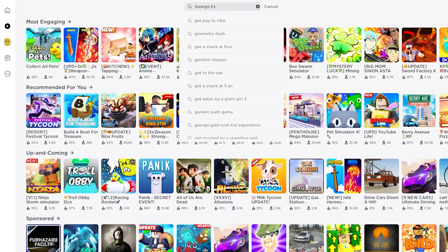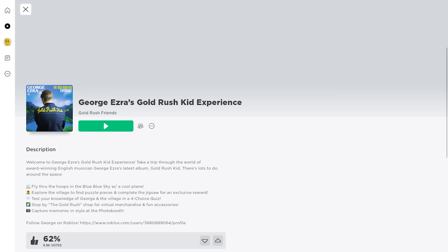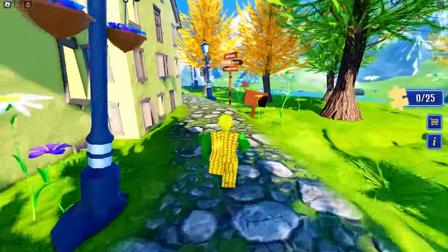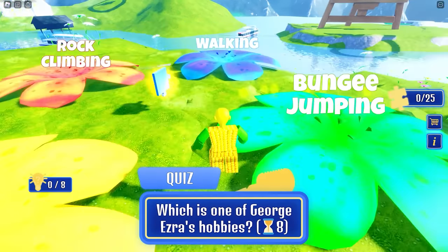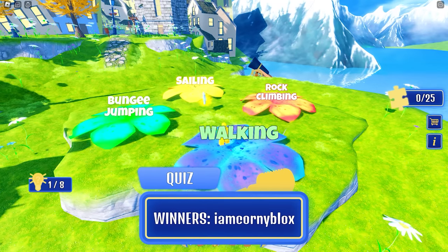Join this game called George Ezra Concert Experience — select the first thumbnail. We're about to unlock a free 3D shirt in this game. You just need to answer eight questions to unlock the shirt. The answer to the first question is 'walking.'